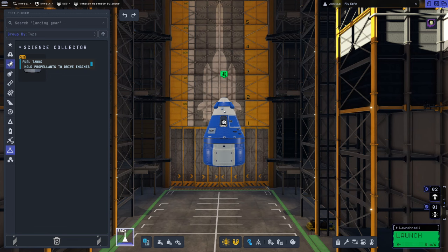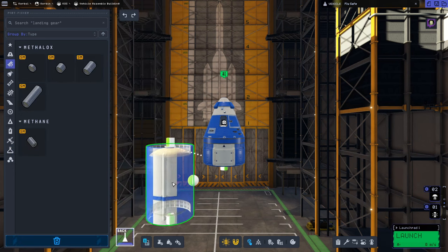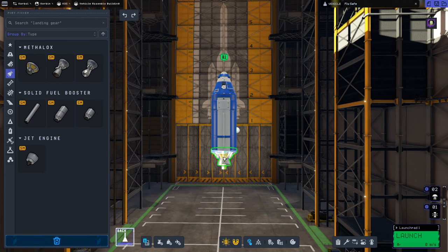Underneath here, we're going to build our upper stage — this is what's going to get us to the Mun and home again. We're going to grab the FLT-400 fuel tank and go back to our trusty Terrier engine. This is the most effective engine we have right now in space. You can tell by the ISP values — it's essentially the efficiency of the engine at one atmosphere on Kerbin versus in a vacuum. This engine has 335 ISP, so we'll strap that on as our upper stage.